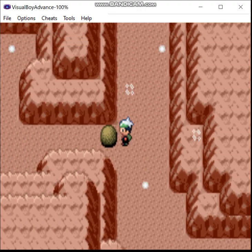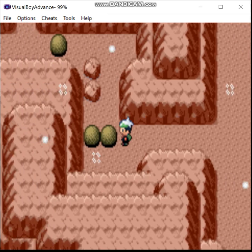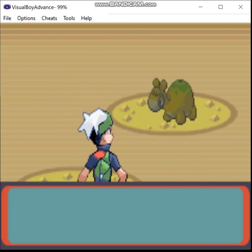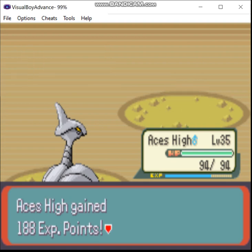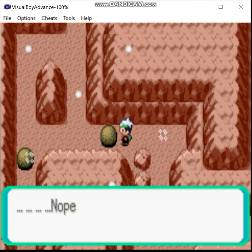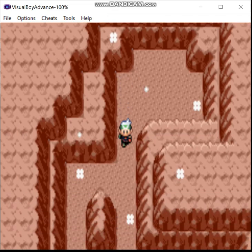Alright, we've got to get back over here, because there are some items you can get now that you have access to Strength. There are some minor boulder puzzles here - they're easy enough usually. There are some harder Strength puzzles later on; the most difficult one would be in Seafloor Cavern. Let's make sure there are no hidden items. First item we find is Toxic.